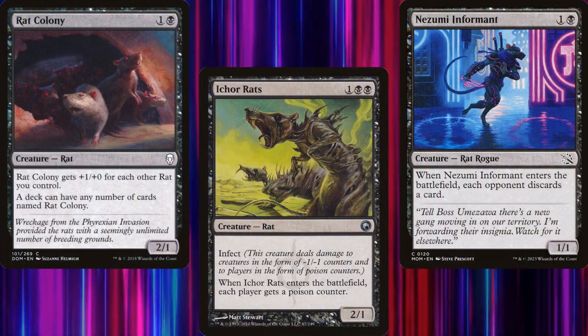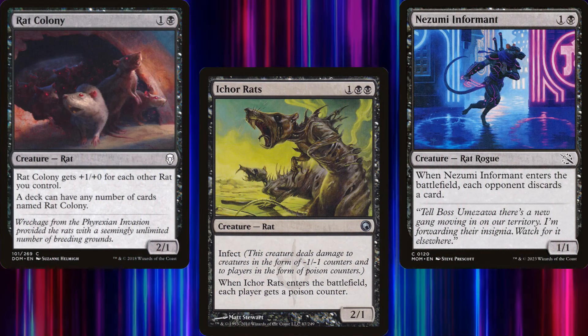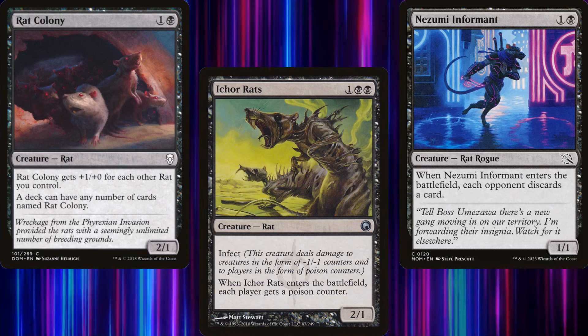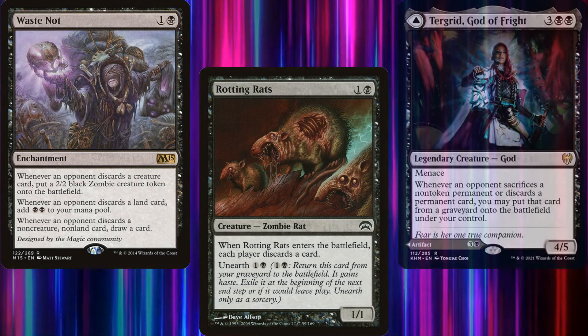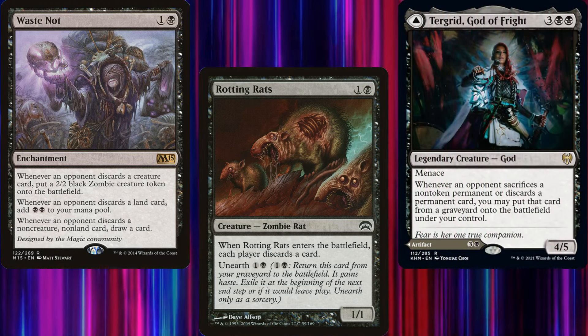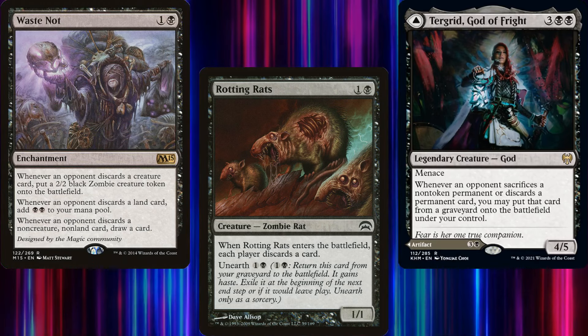When I was putting this deck together, I noticed that rats have three core abilities: rats get bigger based on the number of rats you have; poison counters of some sort; or discard. I decided to go with discard, so that if you wanted to upgrade this deck, you could add cards like Waste Not, or Tergrid, God of Fright, as additional payoffs. It's not enough to make our opponents say goodbye to their precious hand — we must make them truly suffer.